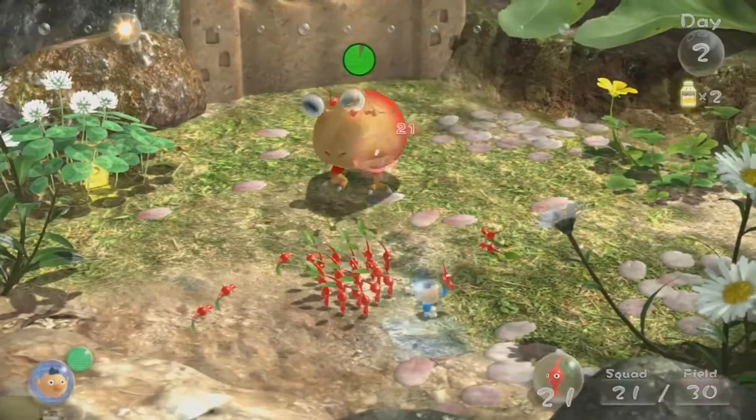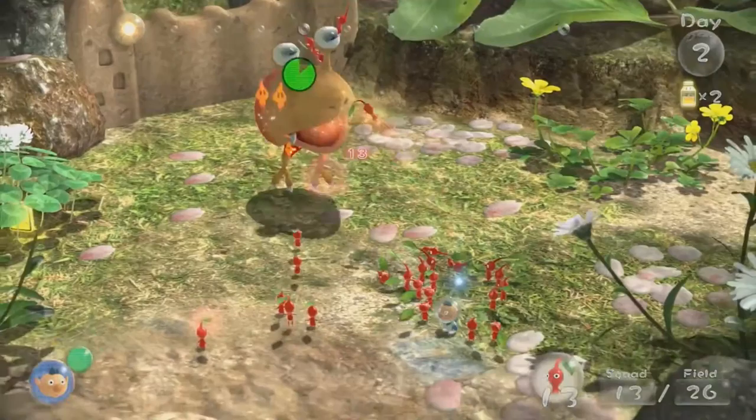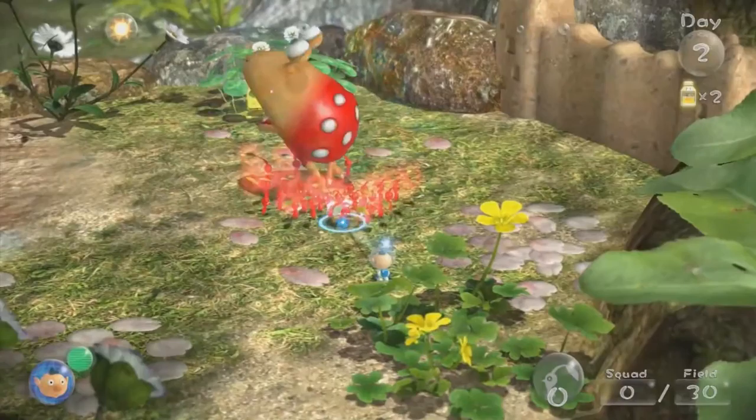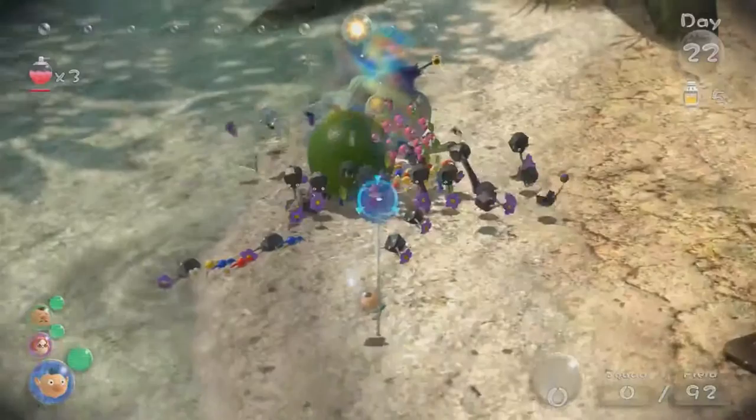Remember that sleeping critter you took down before? Survival of the fittest is the key when you're facing a dangerous creature like this. If you send Pikmin in one at a time, it'll take longer to battle the beast and you might lose a lot of your new friends. Lock in your target with the Z button, hold steady, and then shake the nunchuck to swarm enemies.